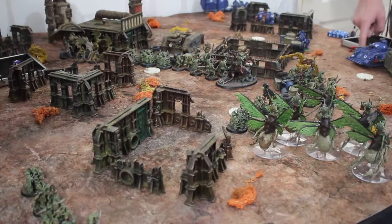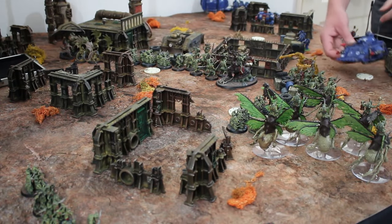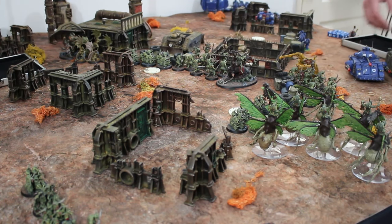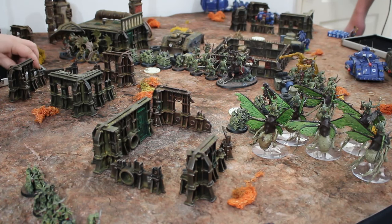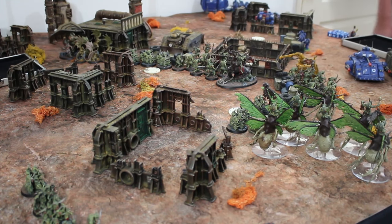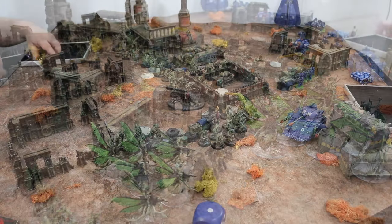I'm going to activate the battle tank — I'll park it on the objective. It's 360 all round in this game. I was thinking about splitting fire but I'm not going to do that — you get the worst possible result in every instance. So it's going to fire all its weapons: two Las Cannons and the Auto Cannon, at your flying boys of doom. The Las Cannon is Deadly 3 and they're Tough 3 models.